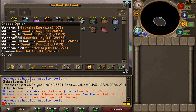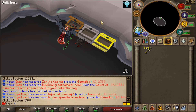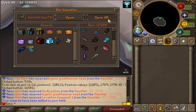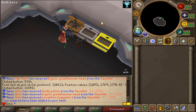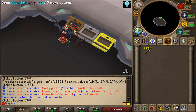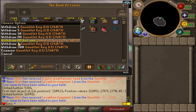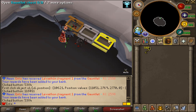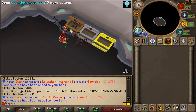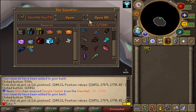Oh my god, what's wrong with the Tier 1 chest man — that is ridiculous! Let's keep on opening. This is ridiculous, that's literally all I can say right now. I'm getting a drop literally every 500 pulls. Do you see that? All right, we've got 2,000 left to open — come on, let's see.